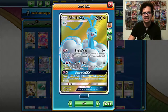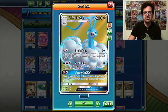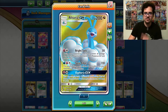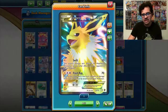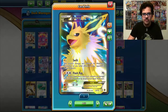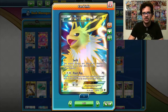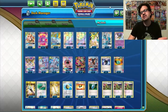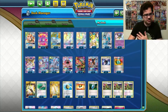We do also have Altaria GX that has the attack Bright Tone, where you prevent all damage done to this Pokemon from attacks from Pokemon GX and Pokemon EX. So it basically has a little bit of everything. We even have Jolteon EX that prevents all damage done to this Pokemon by attacks from basic Pokemon, which are so prominent in the Expanded meta that Jolteon just goes leaps and bounds.